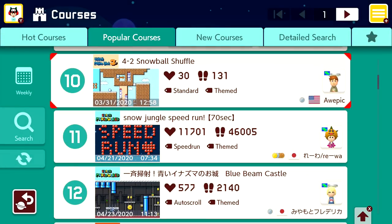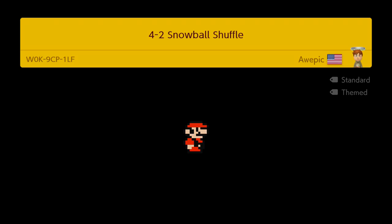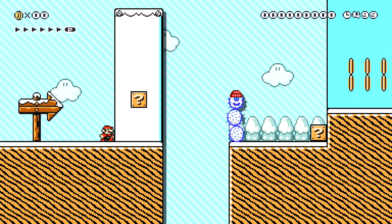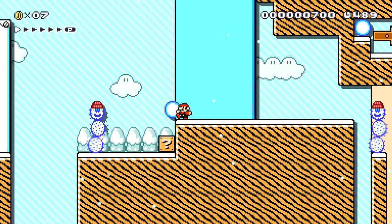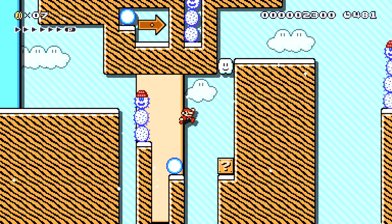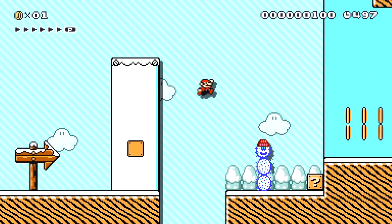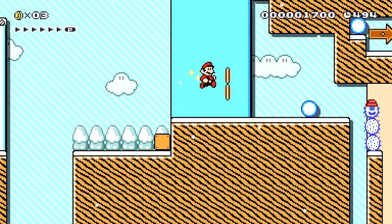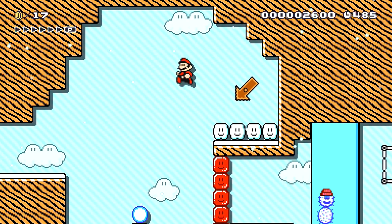4-2 Snowball Shuffle — 4-2 of Super Mario Generation. I guess this person must have made a world — maybe they've made a full game we can explore. This is so snowy, I love it. Maybe I have a snowball. I can jump on top of these guys. Just want to hop on top like that, get myself a mushroom. With this snowball — I didn't even know this was a thing. There we go — boom! Get some extra coins, why not.